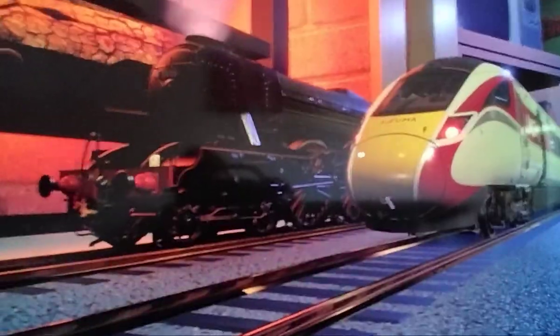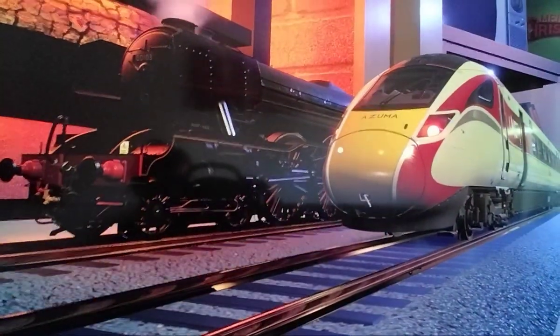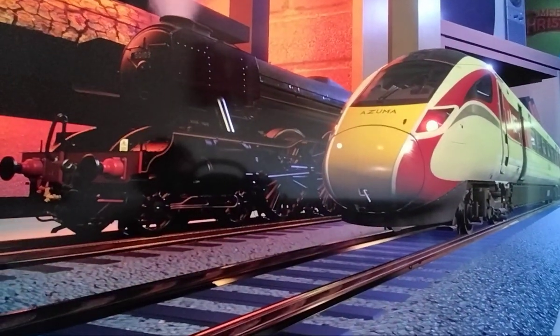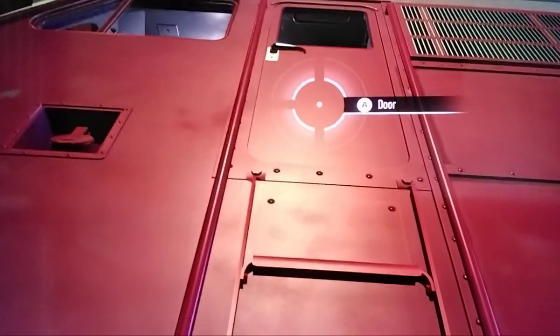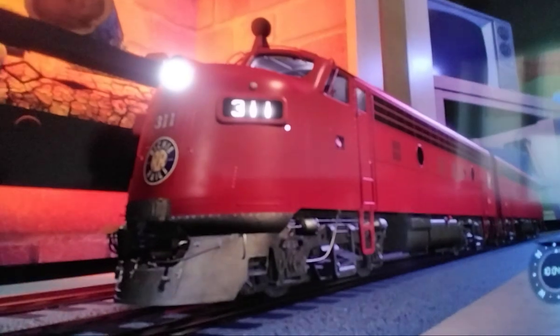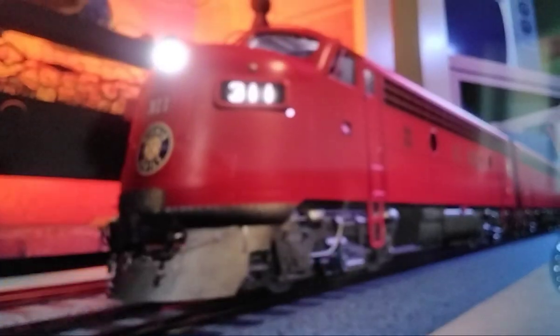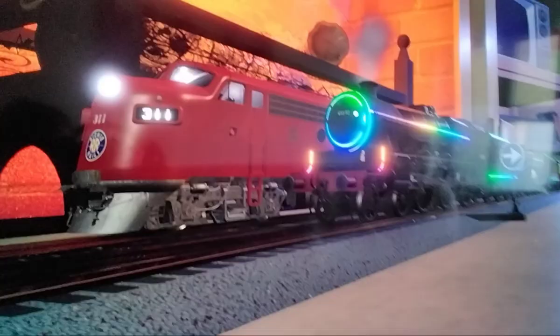I need to give you a warning: trains like the Flying Scotsman and the Eleonora don't run easily on this route. And here's something annoying — the door just won't open on my Christmas Beetle. How am I supposed to drive this train if I can't open the door?